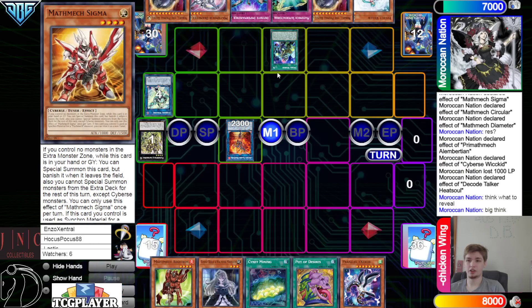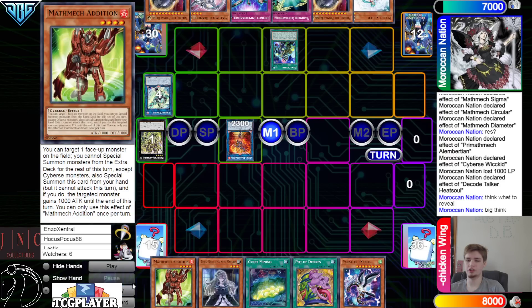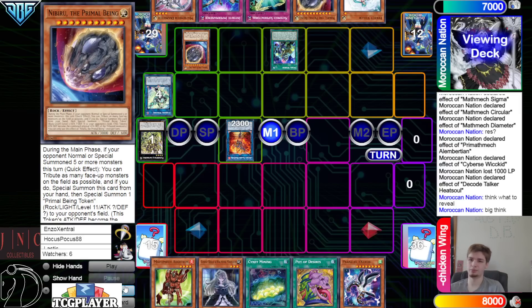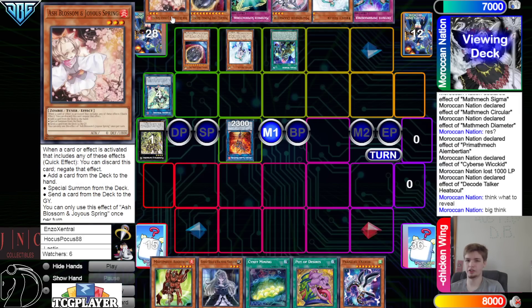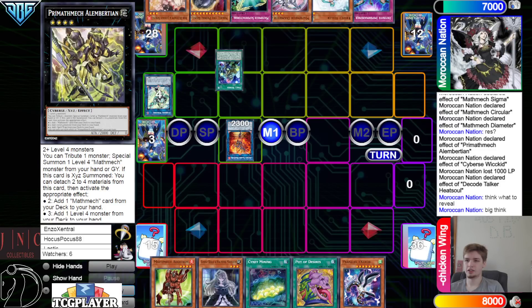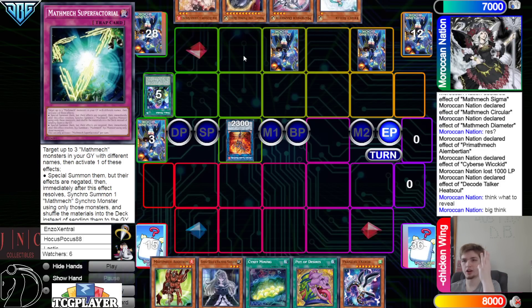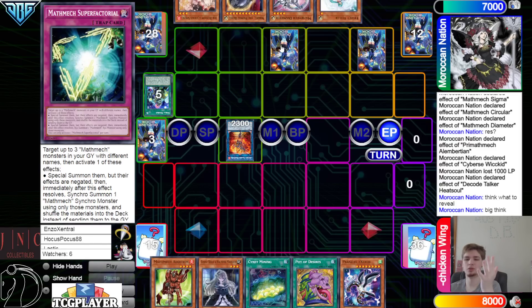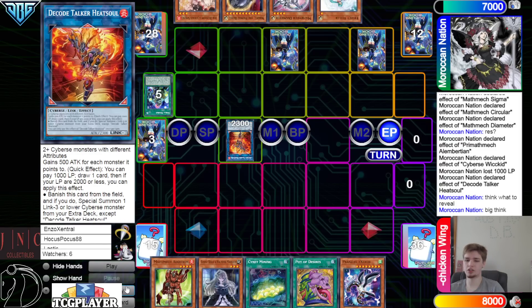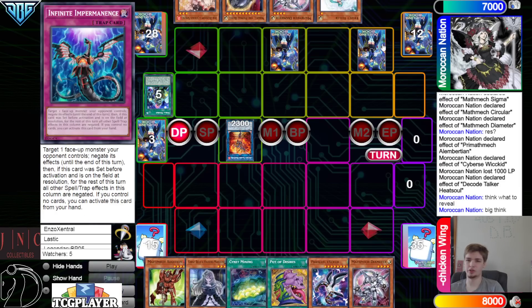Draws into a Veiler — okay, it's another interruption. We could use Nib — well, I guess it depends what they're trying to search, because you can't just reveal Nib and search anything. Nib in the Veiler — light Veiler and Ash, zero attack. We have a lot of interruptions: Imperm, Veiler, Super Factoral, Nib, and Ash. That's only counting Super Factoral as one. Heat Soul also gets us a draw.